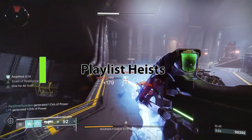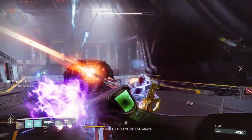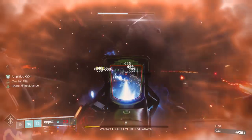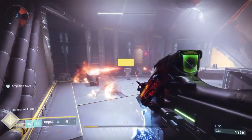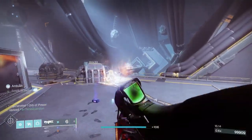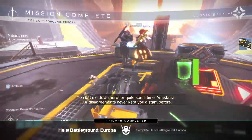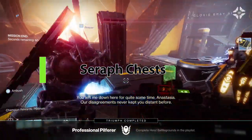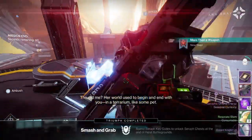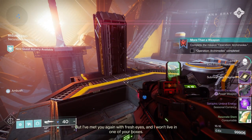One thing that's not clear as you get into Season 19 is there are a lot of achievements around doing things within the playlist for heists, and the playlists are also where you get the chests for other achievements and weapon drops. To access this, you have to progress the story. If you continue going to the first location that opens up, that's not going to help you. You need to do the next step in the story mission, which requires you to get 500 Seraph keys. Once you do that, the playlist will open. As soon as possible, get that other mission done.